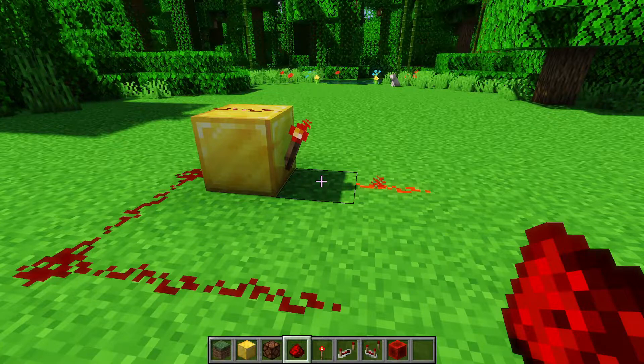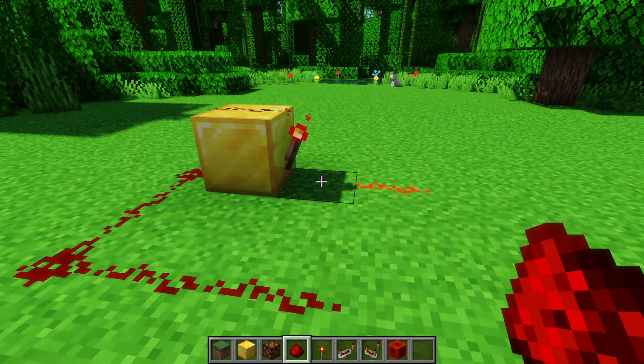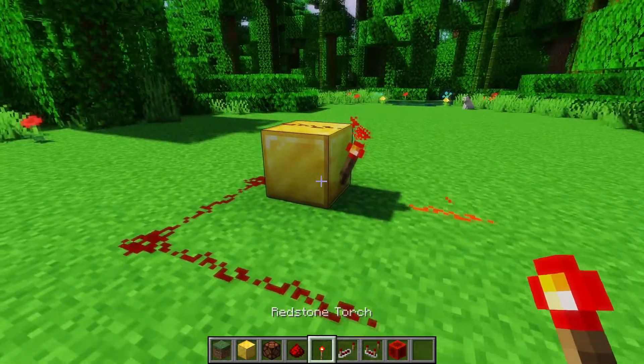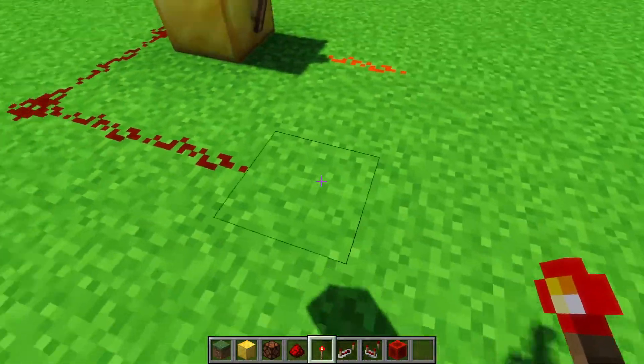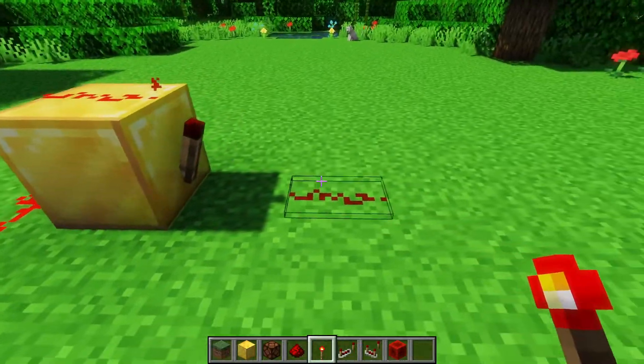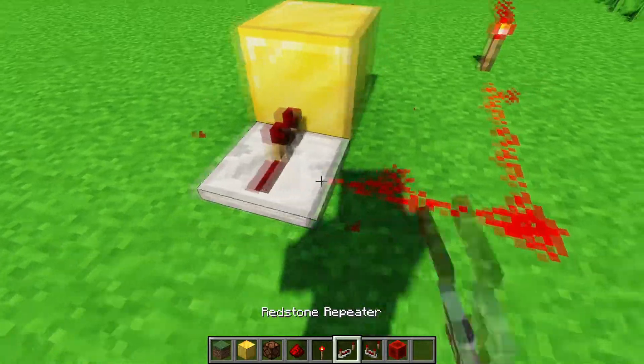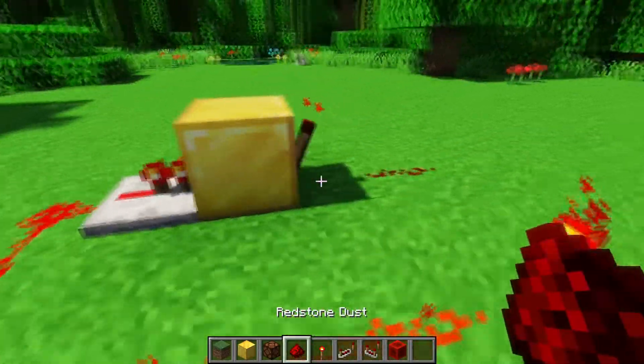Torches also have the unique property of inverting the signal that goes into the block that the torch is on top of. Right now the signal on the gold block is off, which means the torch will be on. If we turn it on, then this torch will be off. It doesn't matter how we power the gold block — we could just feed a repeater into it and it will still do the same thing.